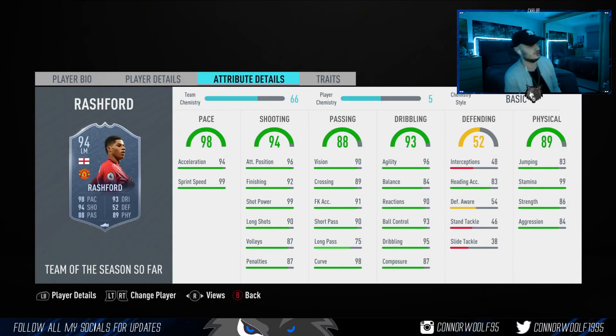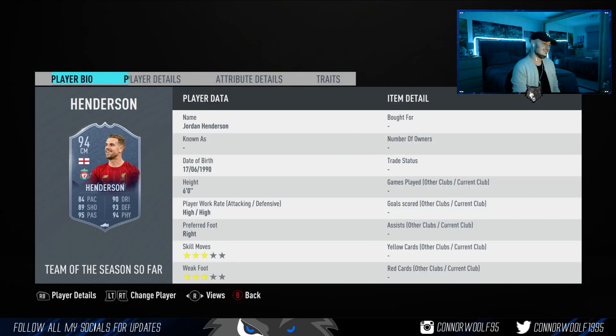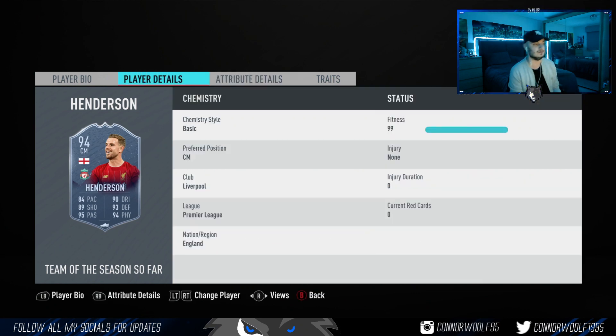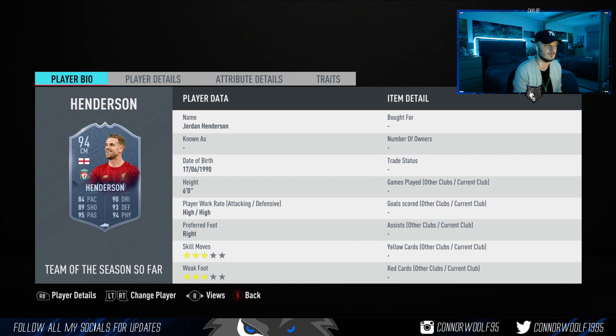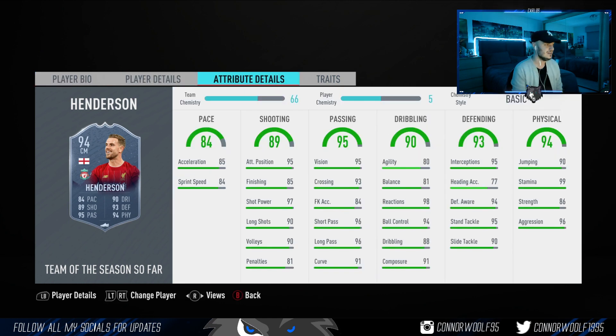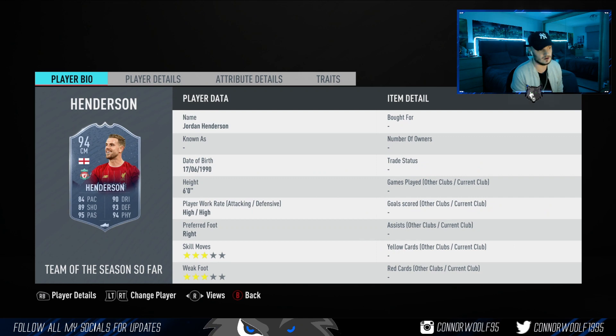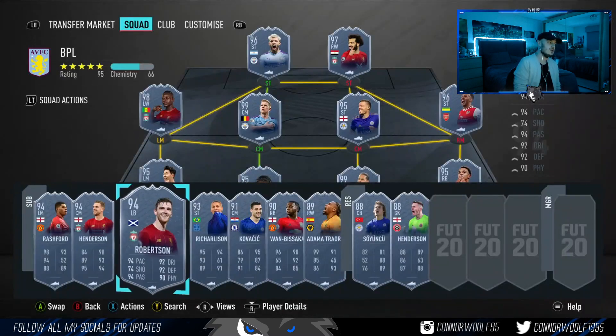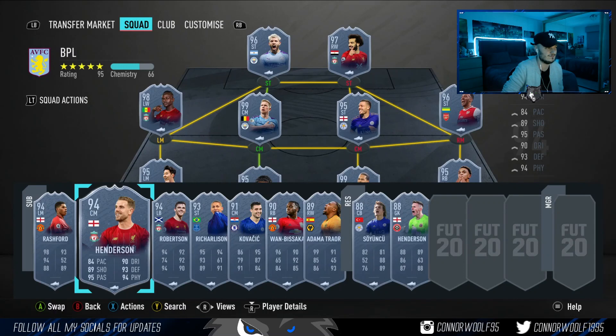Next we have Jordan Henderson coming in at 600K — three star three star, high high work rates. I think this card as a CDM would be insane. The reason being, you don't really need skill moves on a CDM, so the three star three star isn't really an issue there. He's also six foot with high high work rates. The dribbling stats mean he'll feel really good on the ball — good ball control, good composure, really good stamina. His defending stats are incredible as well. I think this card as a CDM would be absolutely insane — 100% recommend. I'd probably pay about 400K, though 600K is probably a fair price with those stats.